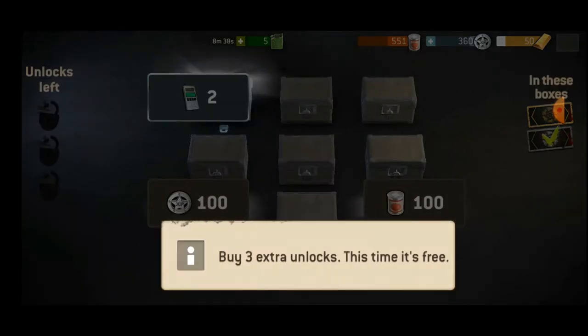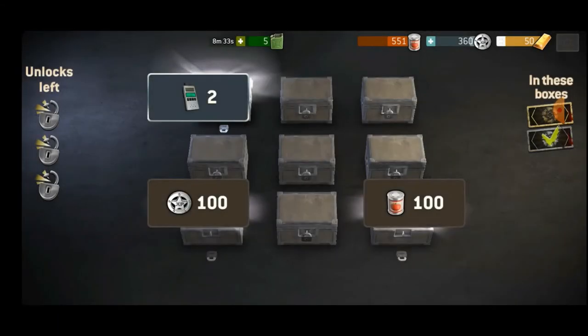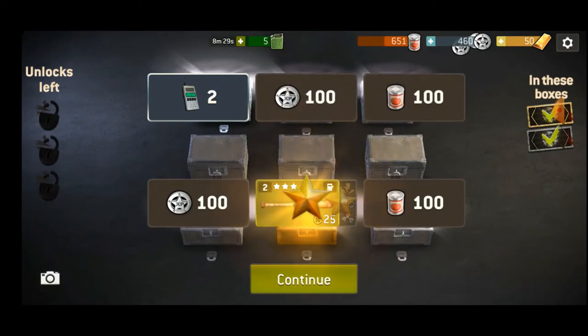We're about to get the golden crate. I think that's automatic for each play-through for this part. And you get a bat. I don't think I actually equipped that to anyone though — I need to do that the next time I play.